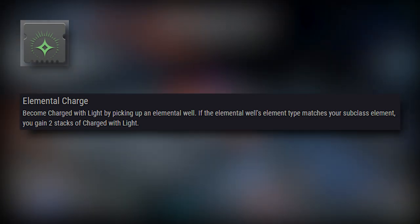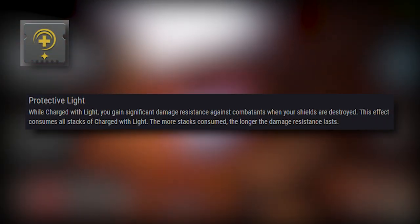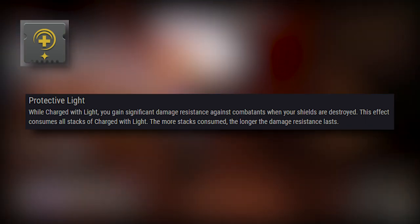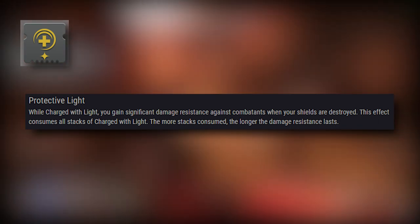Then to use those stacks of Charge with Light, we're going to use the holy grail of mods: Protective Light. Whenever our shields break, it consumes all stacks of Charge with Light and gives 50% damage resistance for 10 seconds, allowing us to reset, get our health back, and get stacks of Charge with Light from Well of Life and Elemental Shards.